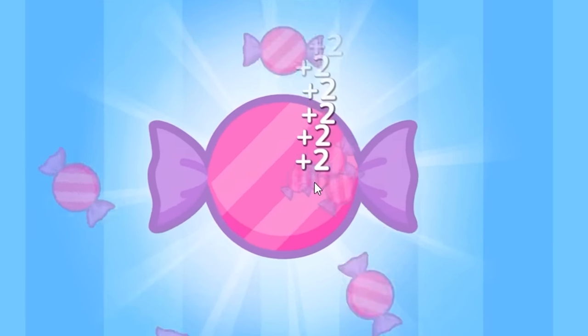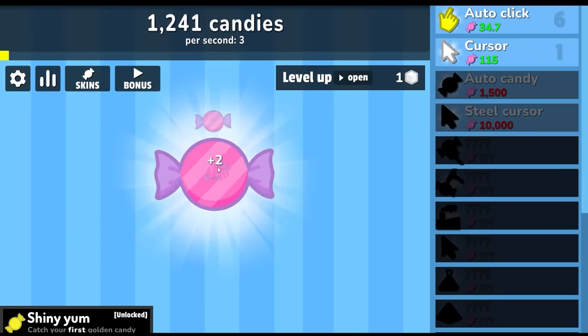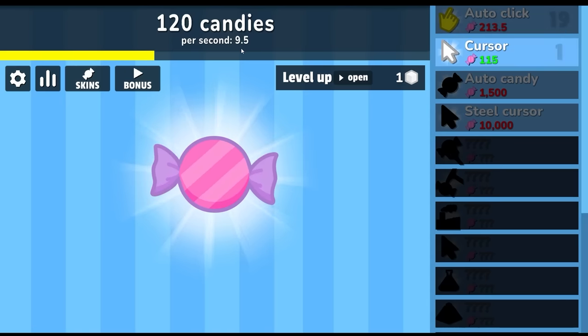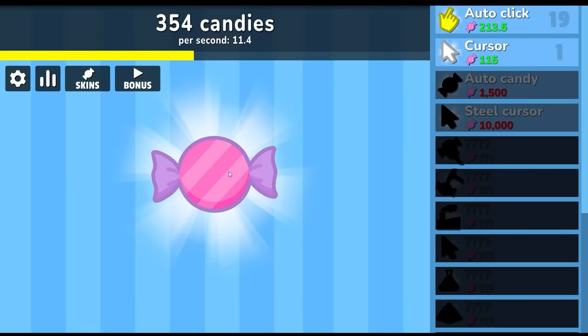We're gonna make trillions and trillions of candies, and yes this music is really sussy. Let's increase our auto clicker. Look at that — yes, give me those. I now have lots of candy. I'm gonna put all our candies into upgrades. Now we're making 9.5 candies per second. Level up! I'm gonna go with the 'make 20 more candy per second' option — that sounds really good, it's going to add up over time.